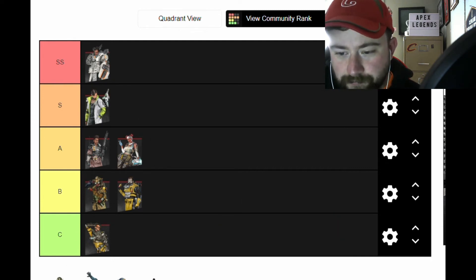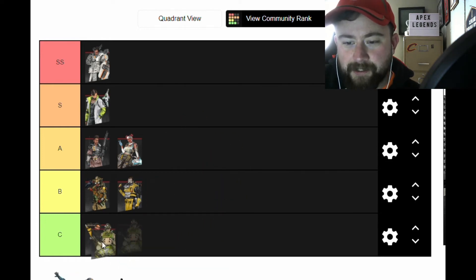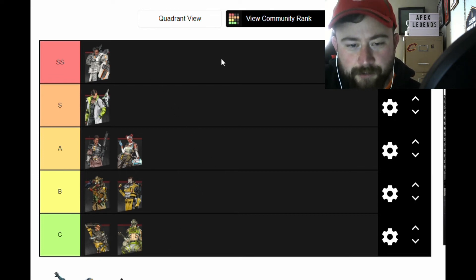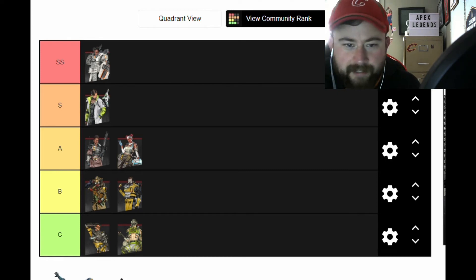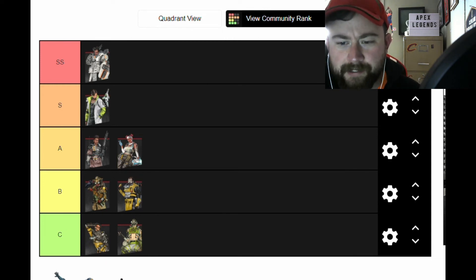Octane is about the same — kind of selfish. Personality-wise and fun-to-play, these guys get bumped way up, but as far as teamwork goes he's not super helpful. His passive, tactical, and ultimate are all kind of selfish-based, same as Mirage's stuff, so those are both more C-tier things for me.